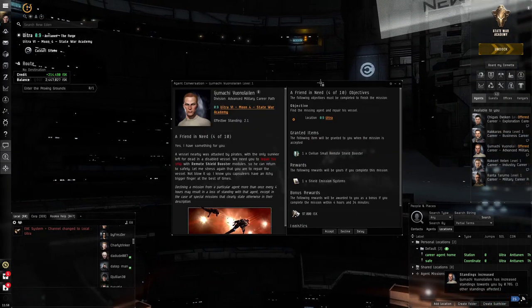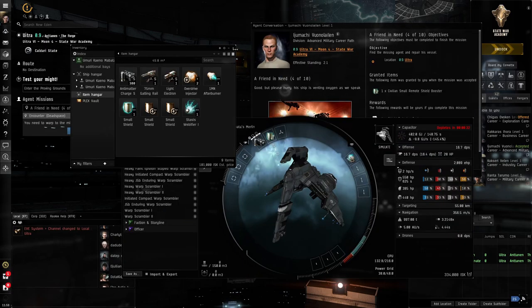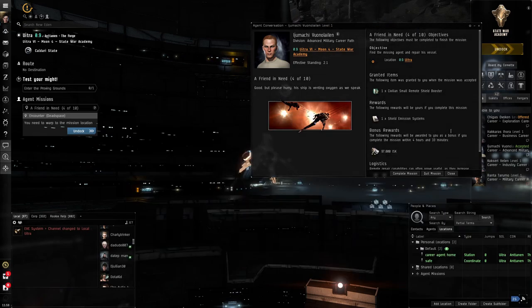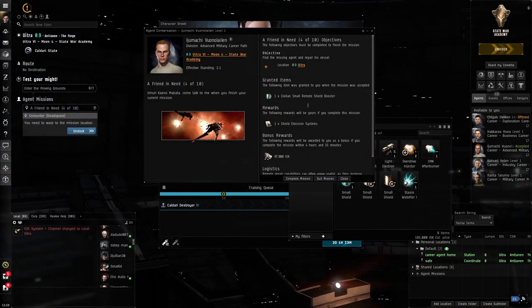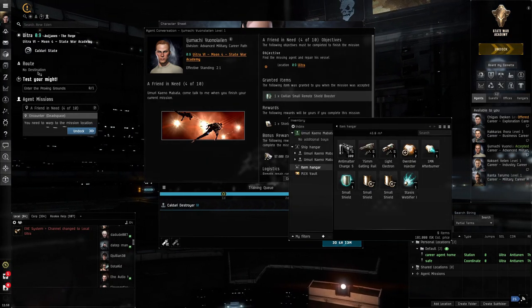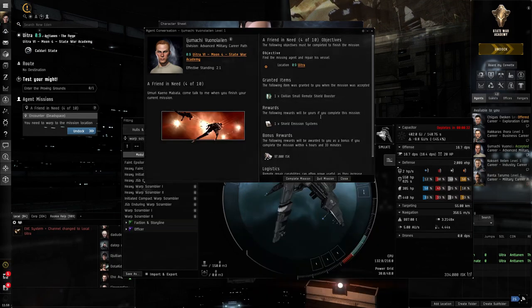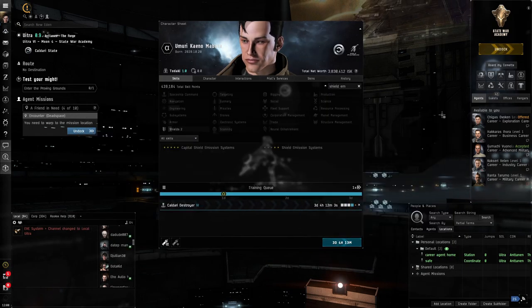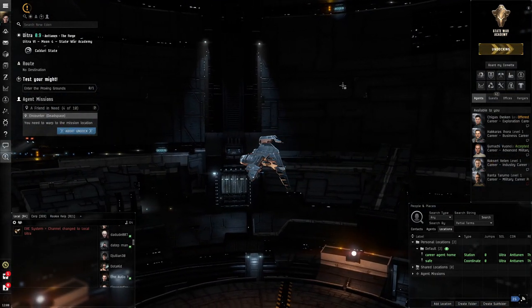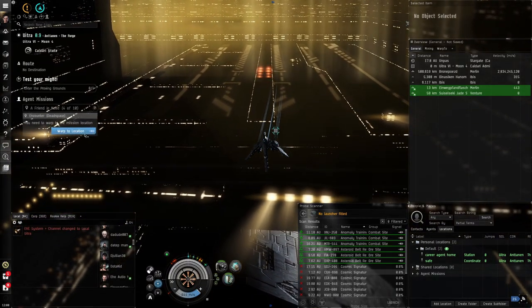The next mission introduces remote repair technology. In EVE Online, remote repairing is referred to as logi — logistics — basically like healers in a typical MMO. We've been given a civilian small remote shield booster. It has no skill requirements, but as a reward we receive the Shield Emission Systems skillbook, needed for more advanced remote shield repairing. There's also remote armor repair — just as there are armor tanks and shield tanks, there are remote versions of both.